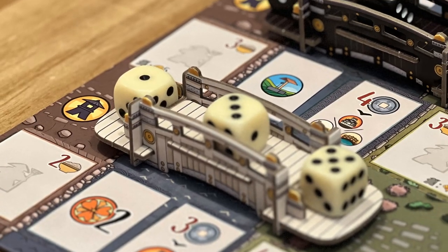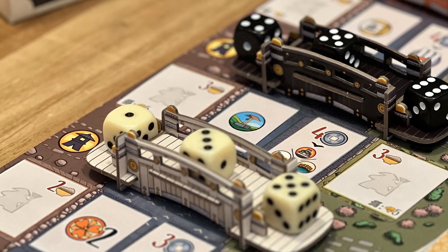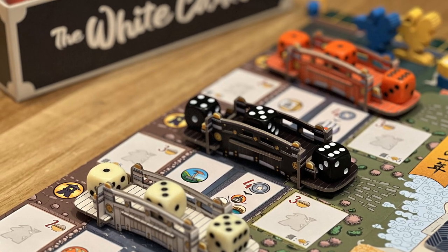Throughout the game, you're competing to have the most favor in the Court of the White Heron. You're going to do this through dice selection and then placement around the board in various different locations. One of the core mechanics I really like is how you select dice. At the beginning of the round, you roll the dice and place them on the bridge from smallest to largest, with the smallest and largest ones being on the feet of each side of the bridge — those are the two dice you can actually pick from.